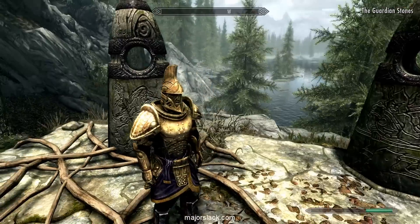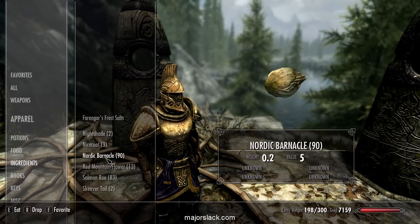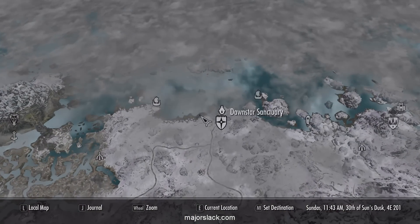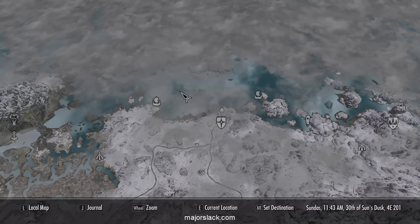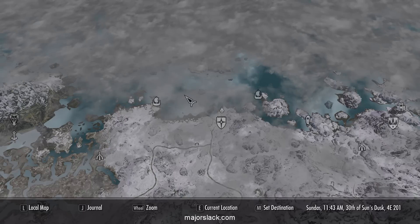Major Slack Attack. Out here like in the middle of nowhere — deep, deep, deep sea diving, north of the wreck of the Brineheimer, in Dawnstar Lake. Somewhere out there. I have no idea how I found them, but I was so far out.